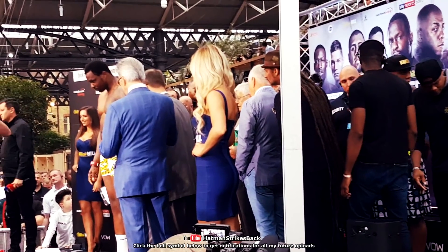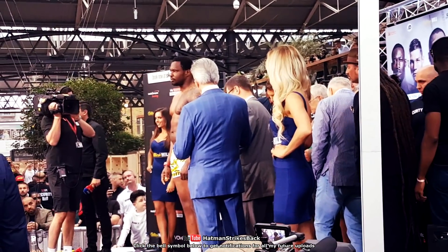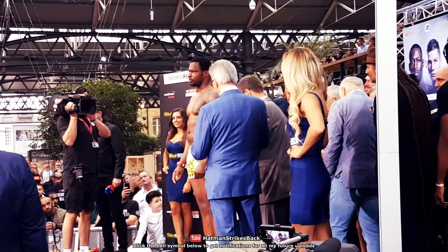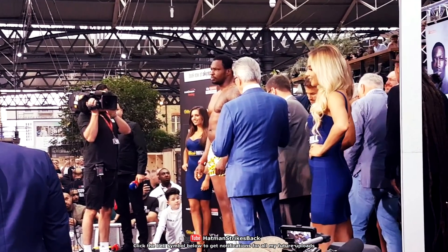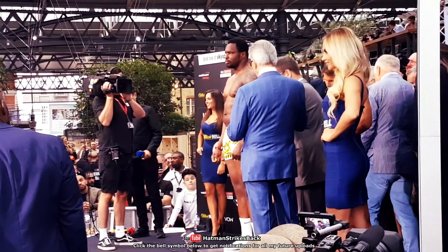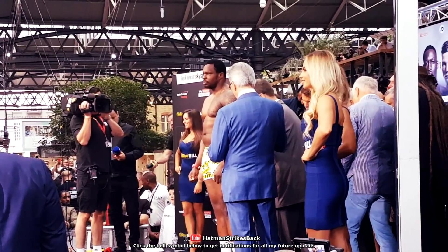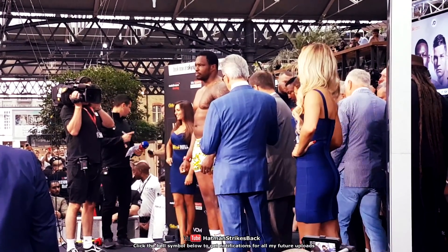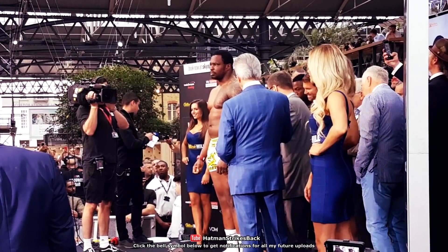Before I get into the keys to victory for Tyson Fury, I just want to clear up a couple of points from part one. Some people seem to have got the impression that I think Dylan White should stay on the outside and box Tyson Fury from long range. That's not what I'm saying at all. I'm saying that White should adopt similar tactics to what we saw in the Hellenius fight, where rather than just rushing his way in or bobbing and weaving his way in, he actually jabbed his way in.